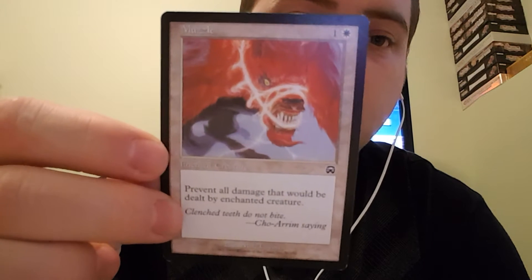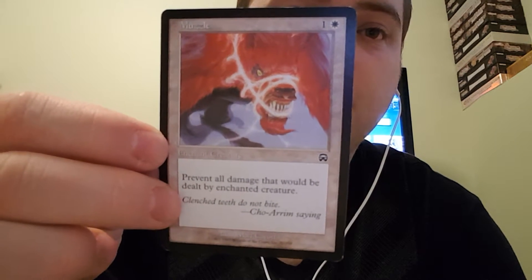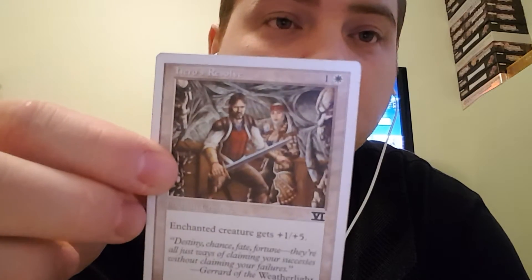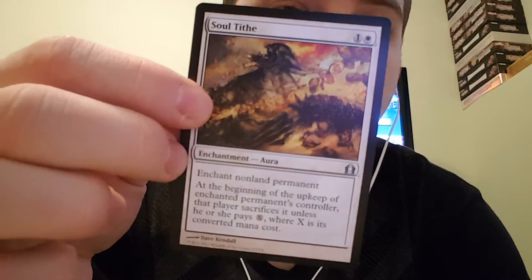Muzzle — enchant creature and prevent all damage that would be dealt by that creature. Good in commander, because they get 2 commander damage. Heroes Resolve — enchanted creature gets +1/+5, which is not bad for 2. Soul Tithe — enchant non-land permanent. At the beginning of their upkeep, they have to pay the mana cost again every turn.